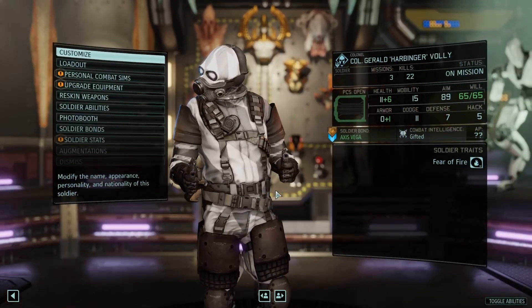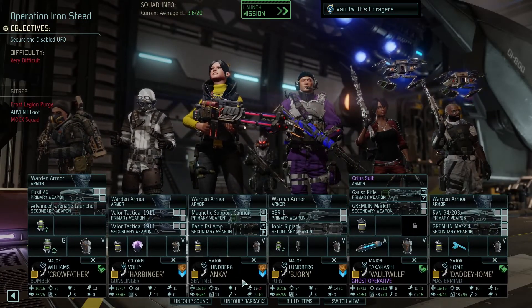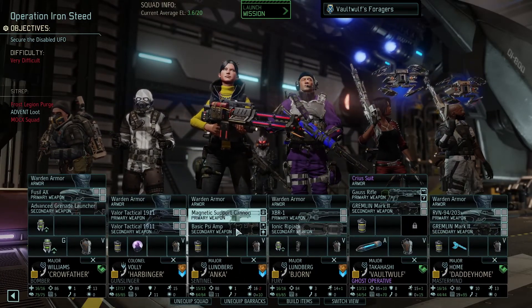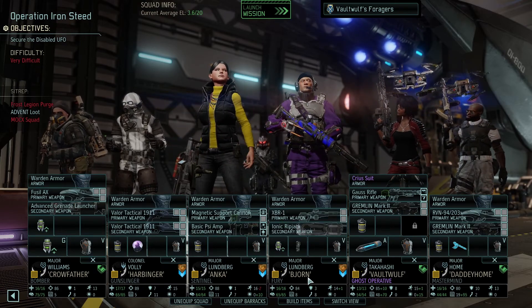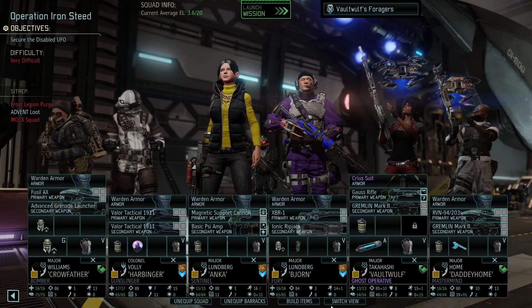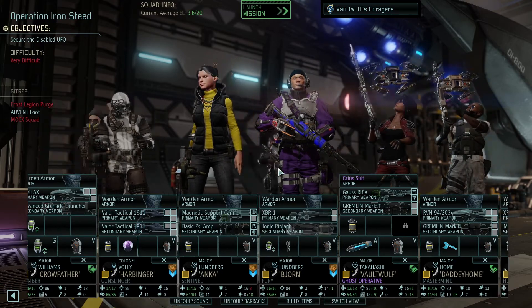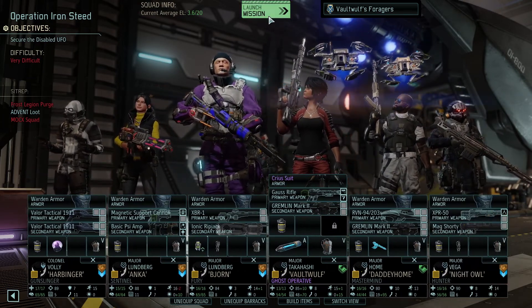Then we've got Inara coming in with the heavy cannon and psi amp, and finally Yesper coming in with the vector rifle, ripjack, frag grenade, and claymore. That is the team as geared up as they can be - let's send them in.